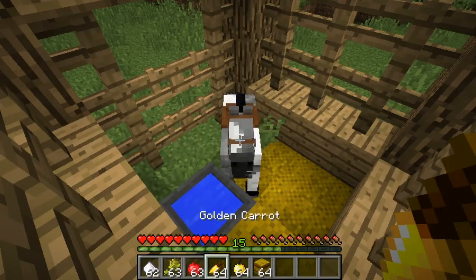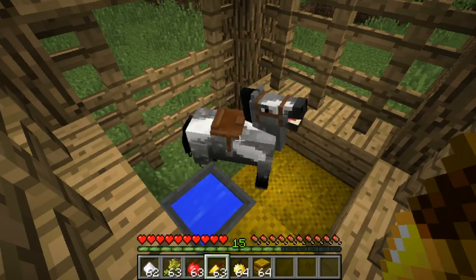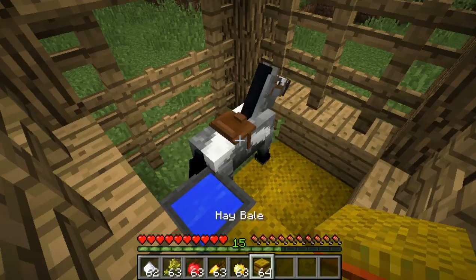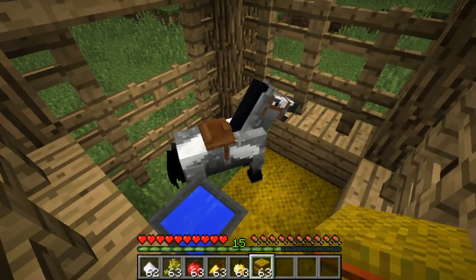Horses can also be fed golden carrots, which can be used to breed, heal 4 health points, increase growth by a minute, and increase temper by 5. Horses can be fed golden apples, which heals 10 health points, speeds growth by 4 minutes, and increases temper by 10. Horses can also be fed hay bales, which heals 20 health points, speeds growth by 3 minutes, and does not increase temper. Hay bales can only be fed to tamed horses, while everything else can be fed to untamed horses.